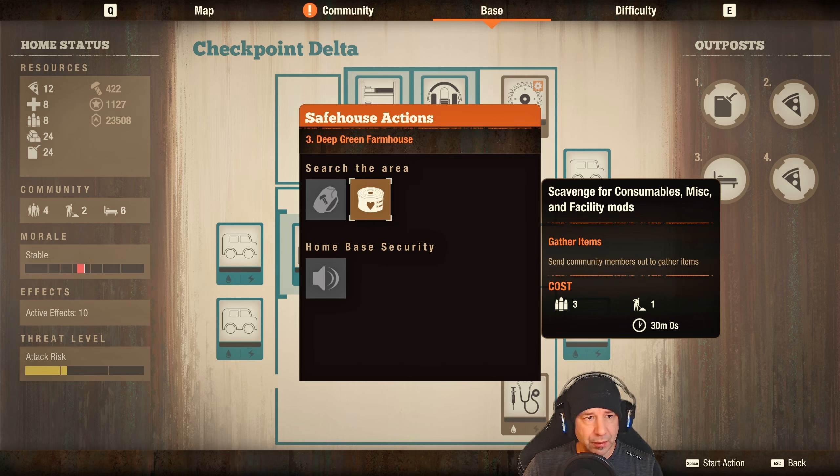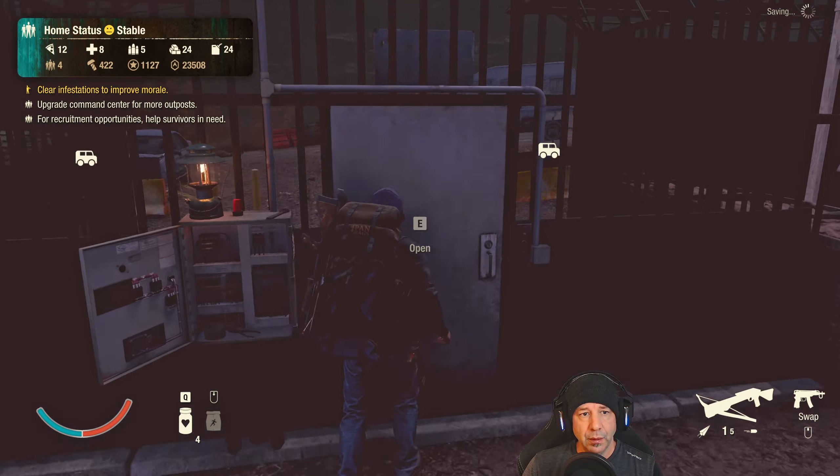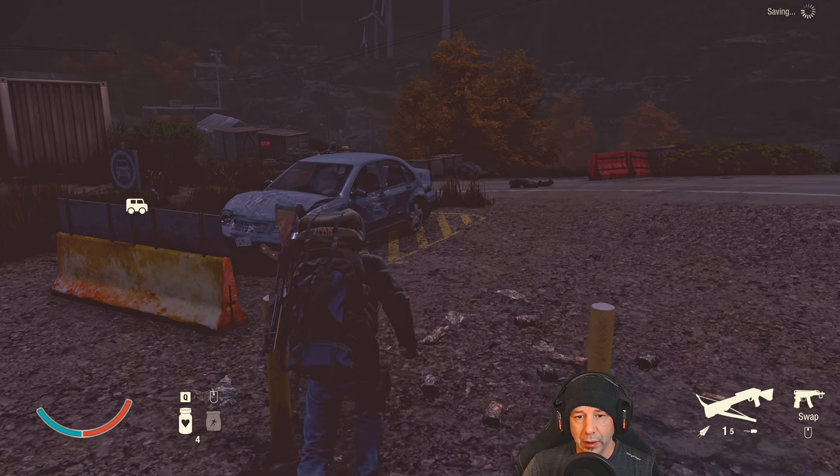Question - do we do another scavenge run? We've got some pretty interesting options: we can reduce base threat, and water plus 1,718 materials will give us self-sufficiency in terms of power and water. If we've got power we can add a lounge. A scavenge bonus to generate all five main resources every day - that's ridiculous. We might get lucky with consumables, so I'm going to do it.